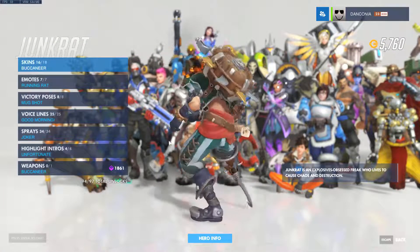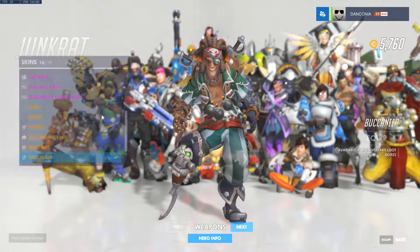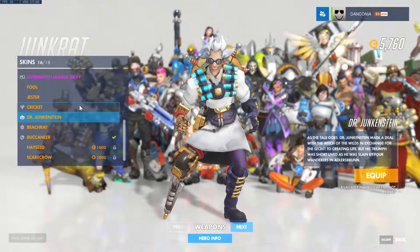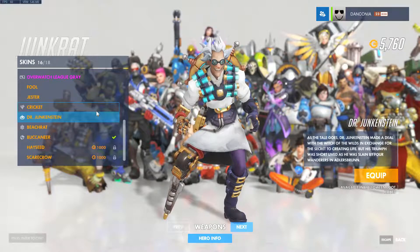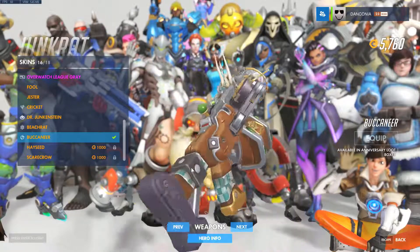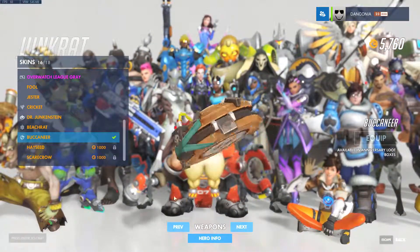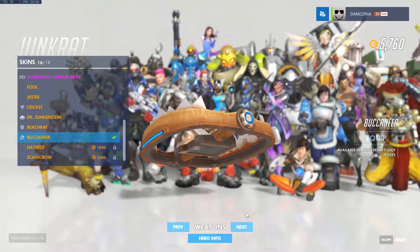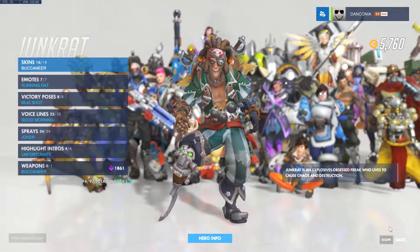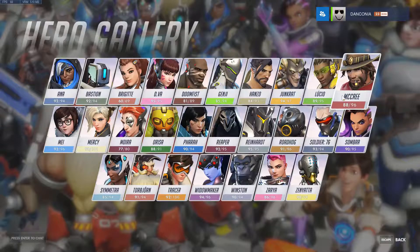Junkrat got the Buccaneer skin, otherwise known as Pirate skin. It's a nice skin, I'll run it for a while. I'll probably switch back to Beatrat at some point, and then to Junkenstein. Generally, what I do with Junkrat is switch around my skins. The Buccaneer is a nice skin, it's got a nice little gun to it. But I haven't found it to be anything real special for me — it may really be some people's cup of tea, but I don't think it's on the scale of that Doomfist skin.